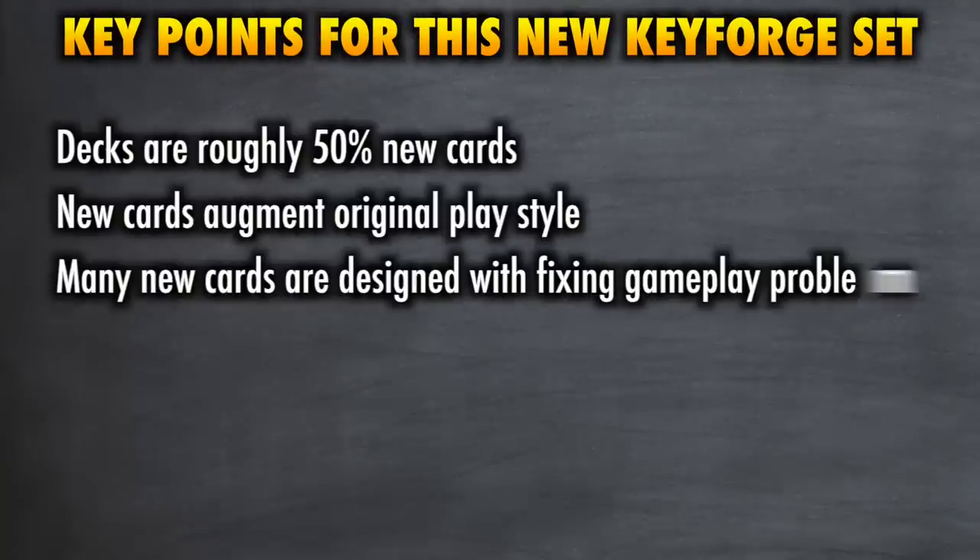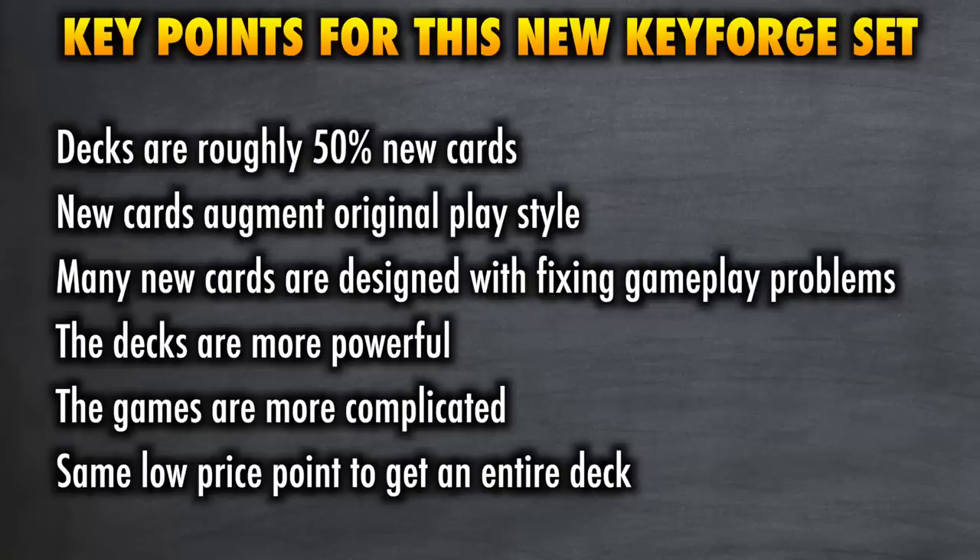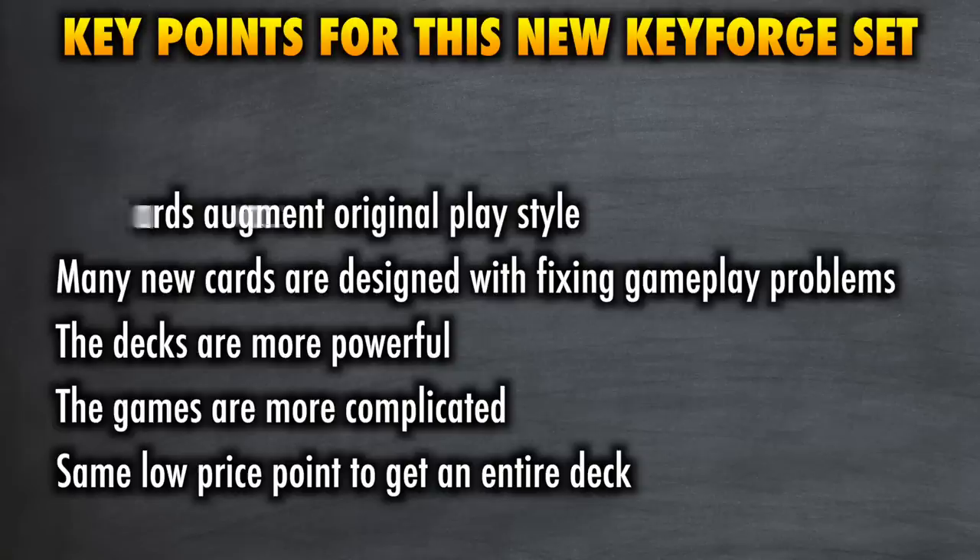When looking at this new KeyForge set, the key parts are as follows: Age of Ascension decks are going to be roughly 50% new cards; the decks still play out in ways that feel like the base set, with new cards augmenting play. Many of the new cards are designed to fix problems with the first set's gameplay. The decks are more powerful — game companies make cards as powerful or more powerful than older ones because they want the set to sell. We still have the same MSRP, and overall the games are more complicated than before. There's a lot more going on with these cards than with the introductory set. It's great if you already like KeyForge, but it is worse for teaching someone how to play than Call of the Archons.